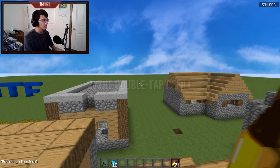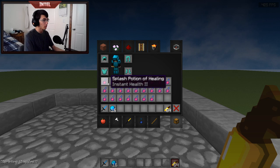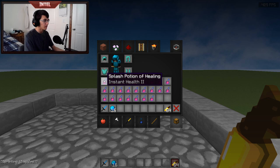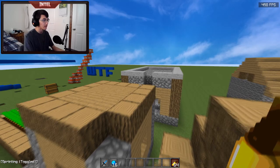Moving on to method number two, which I like to call the double tap refill. That's because you're using both your left and right mouse buttons to refill, pressing them both at the same time or alternating between one another. With regular single clicking, you often skip over pots, but with the double tap refill using both buttons at once, it's a lot more consistent and you're able to refill much faster. I recommend this method much more over the circle method.